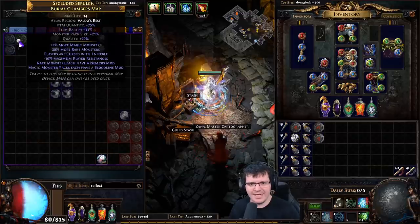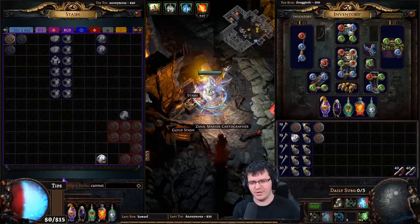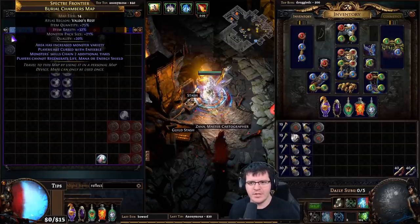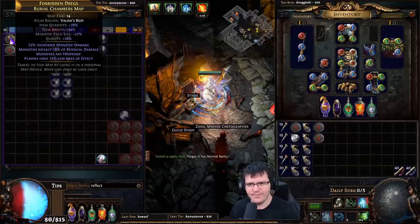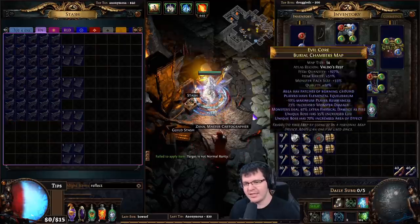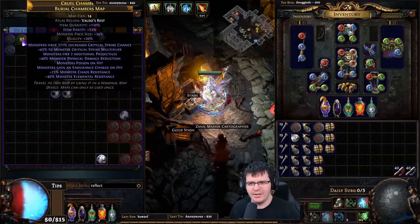If you've got more than one mod you can't run — like 'cannot leech' in addition to reflect — you'll need to search for those too; it's build dependent. Keep rolling until everything hits 80% quantity or higher. Usually when I get down to the last few maps, I start chaos-spamming them because it's faster when you've got them in big bulk. It's not the most cost-efficient method, but it's much faster when rolling in bulk.